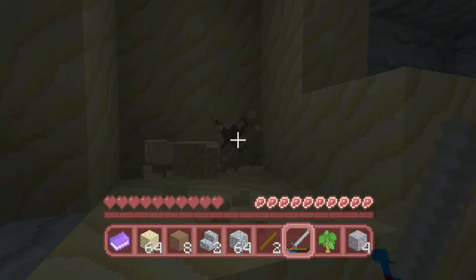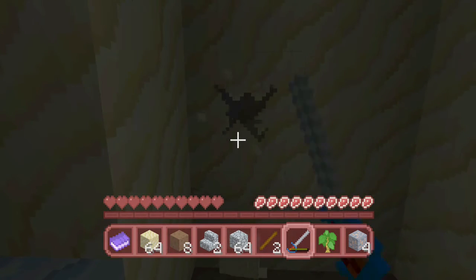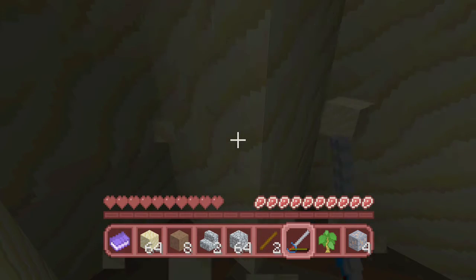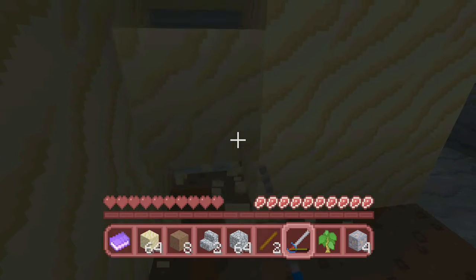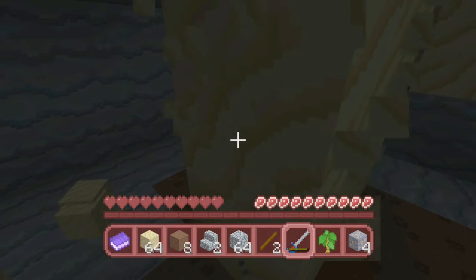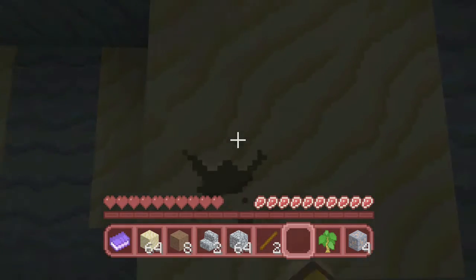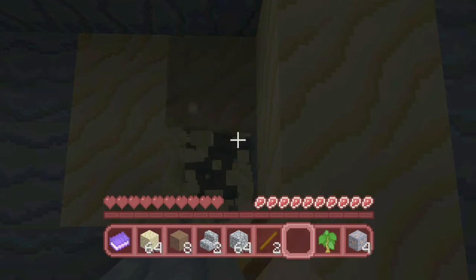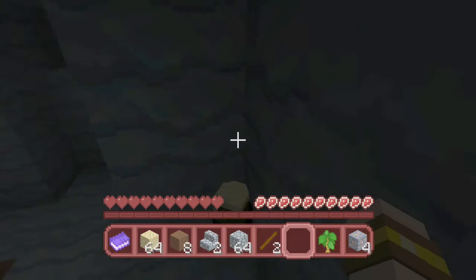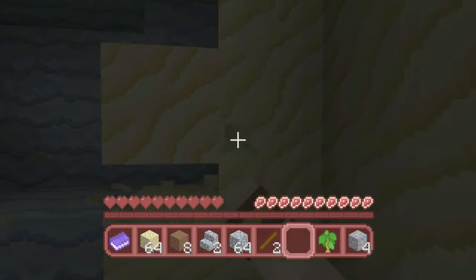Once we've got enough sand for the quest, we'll turn it into sandstone stairs to make it easier to get from the main base to the tunnels. We just keep knocking the sand away because behind some of it there are going to be hidden locations.